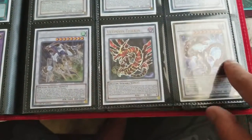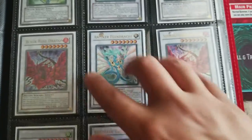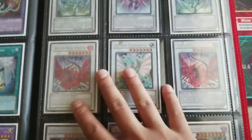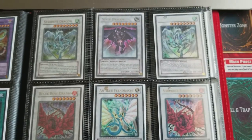They kind of gave me different kinds of plays — making Ultimaya, making Beelze, and making Crystal Wing. Kind of one of my all-time favorite level 7 and level 8 Synchros would be Scrap Dragon and Stardust.